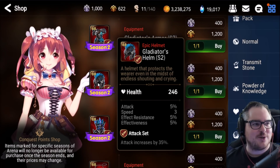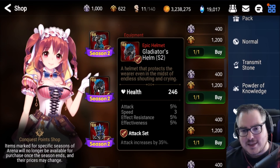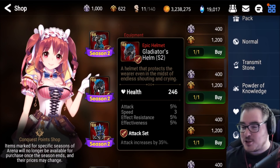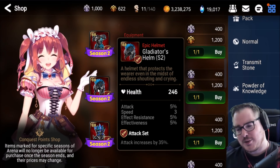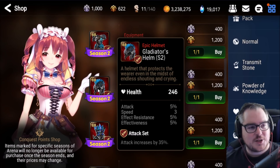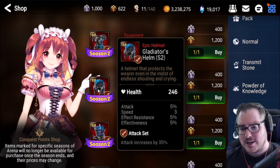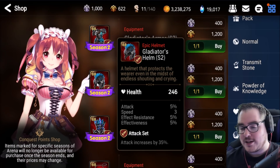Then we have the helm, which bothers me because it's blue, but it is what it is. The substats are interesting — this is really good for somebody like Aramintha who doesn't care too much about crit rate or crit damage and really likes effectiveness, speed, and attack. If a piece doesn't have crit rate and crit damage it loses a lot of value, and without hp percent or defense percent it loses more. Overall not a bad helm, but it is in a speed set so you could get lucky with 20-plus speed.